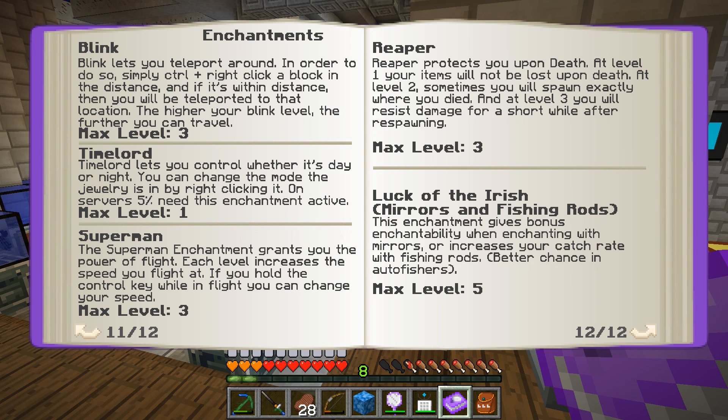Blink lets you teleport by simply control right-clicking on a block in the distance — if it's in range, you'll be teleported there. The higher the blink level, the further you can travel. Time Lord lets you change the time of day by 5%, so it lets you change whether it's day or night — that would be kind of nice. Superman grants you the power of flight; each level increases the speed you fly at. If we can get flight power that doesn't cost any energy, that'd be amazing. Reaper protects you upon death — at level one your items will not be lost, level two sometimes you'll spawn exactly where you died, and level three you resist damage for a short while after respawning. Luck of the Irish gives you bonus enchantability when enchanting with mirrors and increases the catch rate with fishing rods. So there's a lot of cool enchantments — luck of the Irish, Reaper, Time Lord, Superman — all things we want to get.